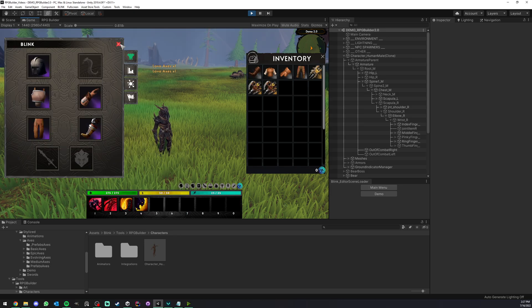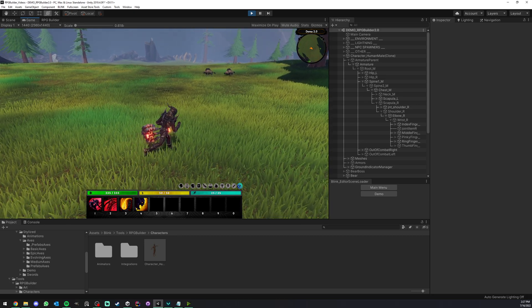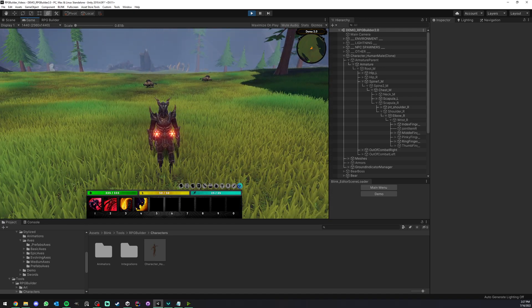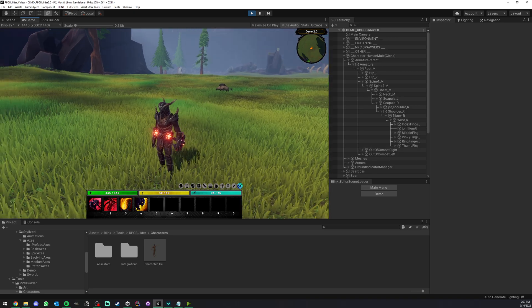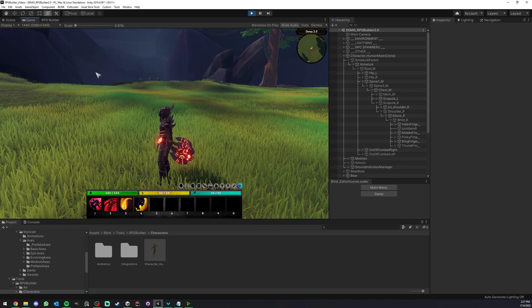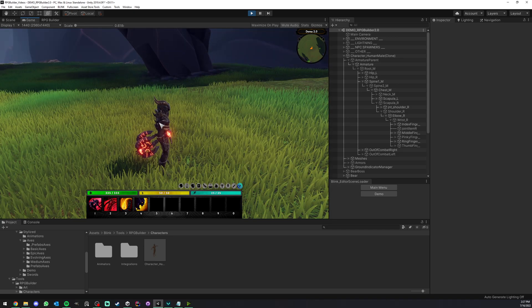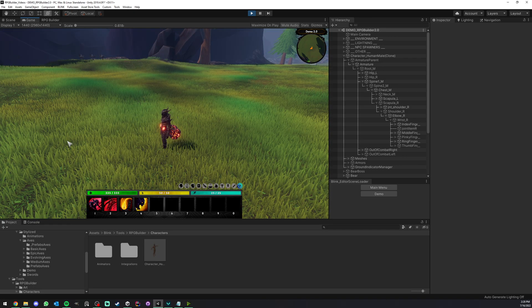I also want to show how this works for any type of weapon — if I equip these two one-handed axes, you can see you can set those up exactly how you want, in combat as well. That's it — I hope you liked it and it was clear. If you still have questions, let me know on Discord, I'm always happy to help. I hope you also see some improvements if you already used RPG Builder before 2.0. Let me know what you like about the new systems — see you in the next video, thank you for watching.